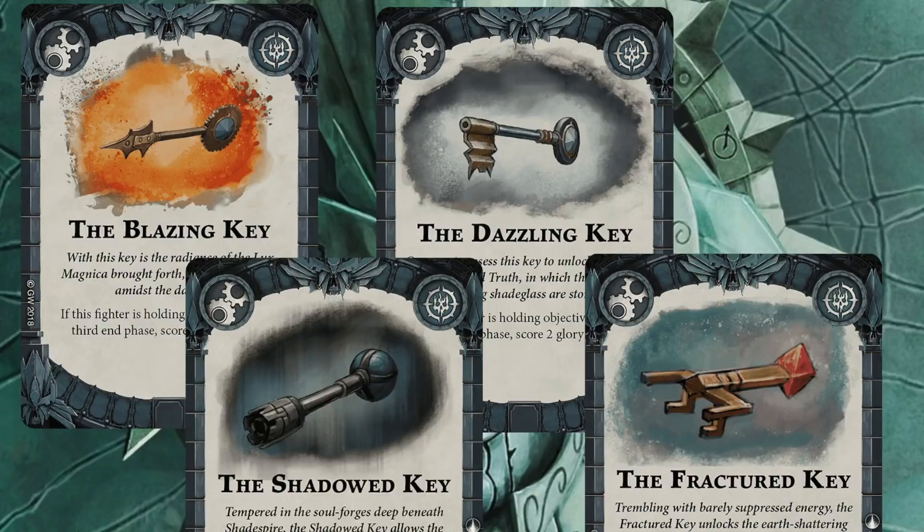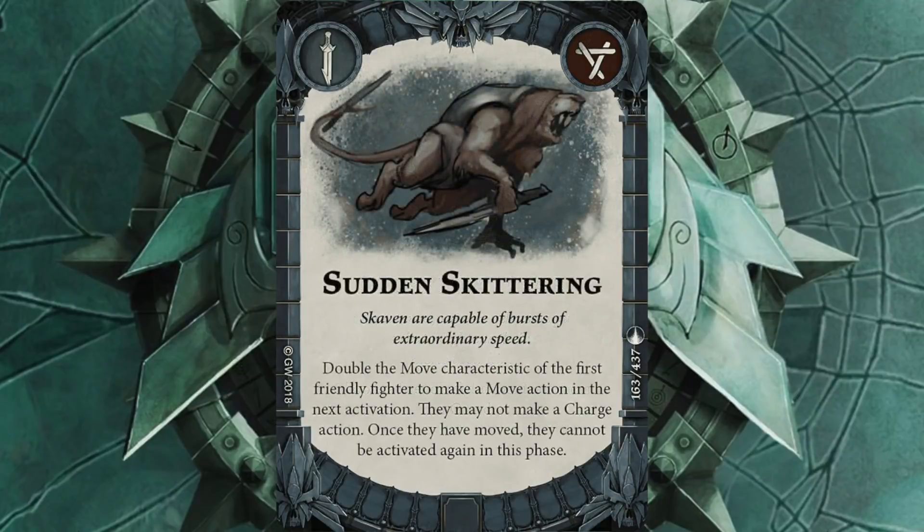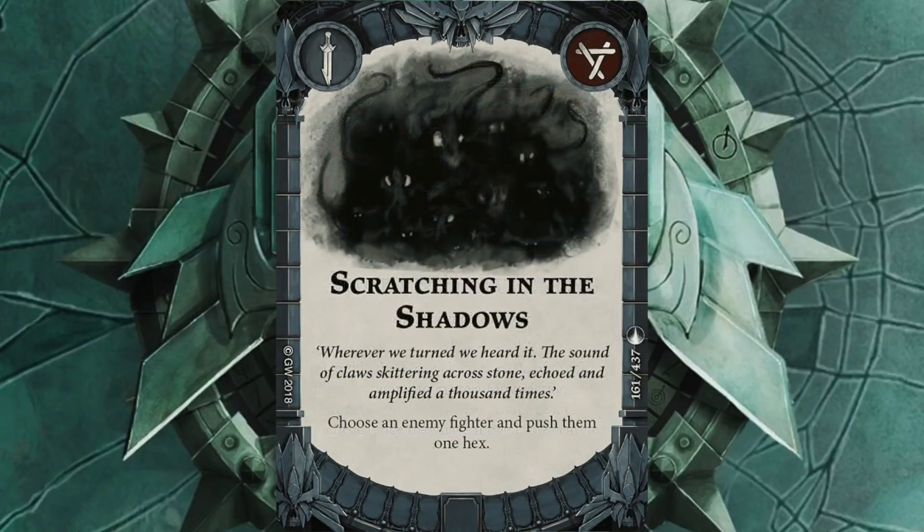Now my ploys — the things I'm going to use to win objectives, get glory, and buy upgrades. Start off with Musk of Fear: puts one of your guys on guard which also inspires them. A brilliant card for Skaven. Sudden Skittering: ability to do a sprint move that'll help me with Cover Ground and lets me pretty much clear the whole board depending on where I've got a Skaven. Always good to keep somebody wondering what you're going to do. Scratching in the Shadows is basically Distraction but with Skaven flavour — always handy if somebody's sitting on an objective that should be mine, or if I just want to shove someone into range of Scritch for a good stab at them.